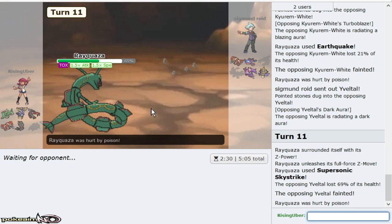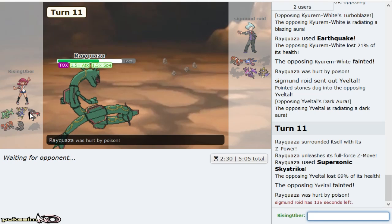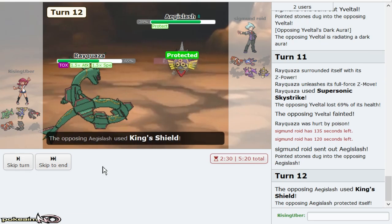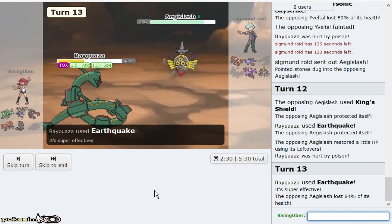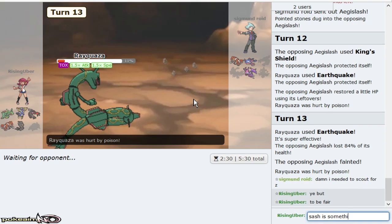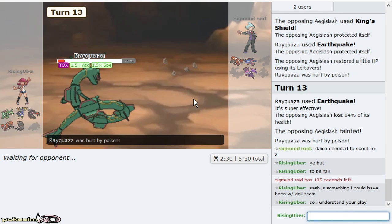My Ray just puts in so much work versus him. I'm surprised he didn't King's Shield there — I'm assuming he went off the assumption that I was Sash Ray, not Z Ray. So he didn't scout for it. But a scout could have been deadly as well. I wanted to Dragon Dance there but I didn't feel the need to, especially because plus one Earthquake either smacks Groudon, smacks Nagandadel, smacks Aegislash, and also puts something in range — like if he goes Kyogre, puts it in range of my Rock Polish Groudon. Sash is something I could have been with Drill Team, so I understand your play.